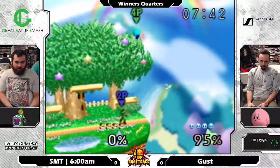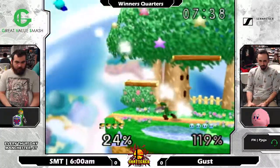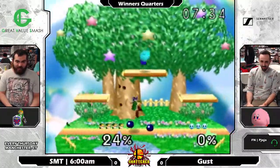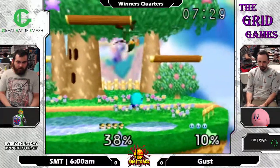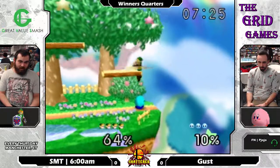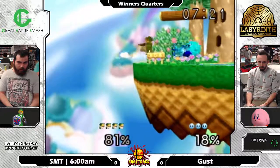Link is a character that has really strong kill moves and fairly good combo potential. But the problem is a lot of the moves he uses to set up these combos have a little bit of longer startup lag, like the Boomerang or his Grenades. And then there's also the problem of mediocre at best recovery.